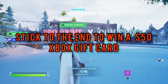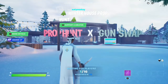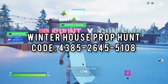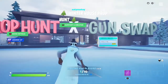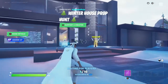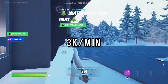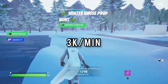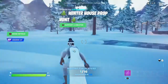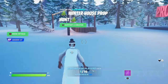Hello guys, it's Apollo, and in today's video I'm going to be showing you 8 more of the best spots in the Winter House Prop Hunt Creative Map. If you don't already know, Epic Games added a new feature to Fortnite where you can get XP from Fortnite Creative, and this map gives you about 3,000 XP per minute. I'm going to be showing you the best spots because you do have to be alive to get the XP.